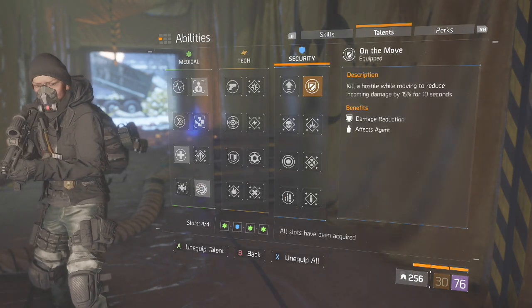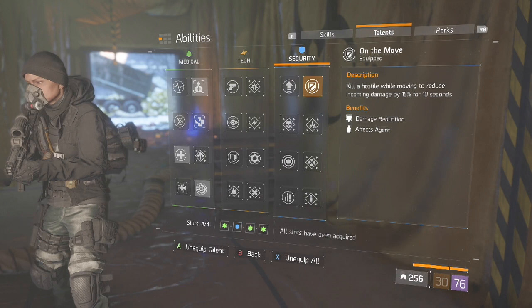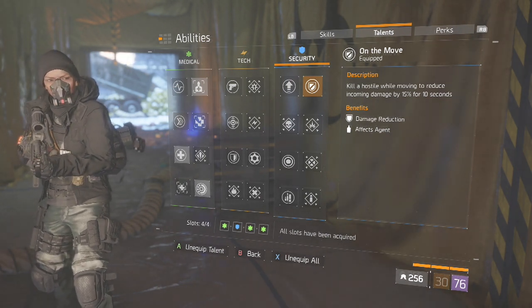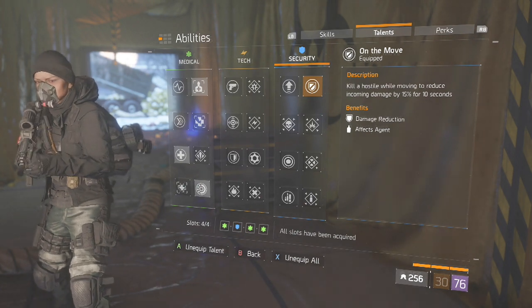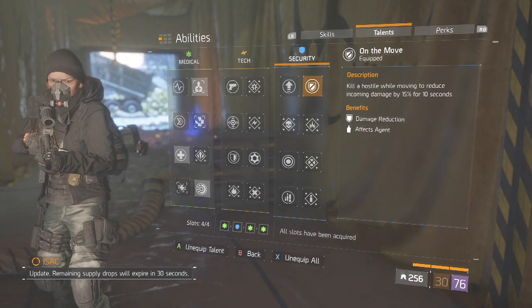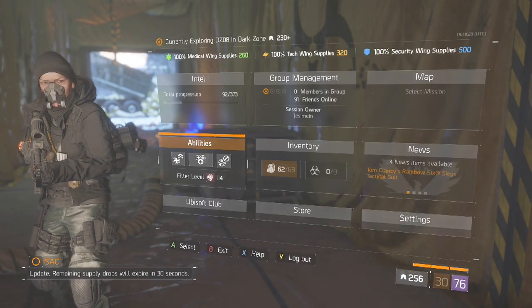As you saw, I had 594 Toughness — and that was without On the Move. If I add On the Move on top of that, I go to almost 700k. It's just the ultimate tank experience while still being able to dish out DPS. That's pretty much the build in its entirety.